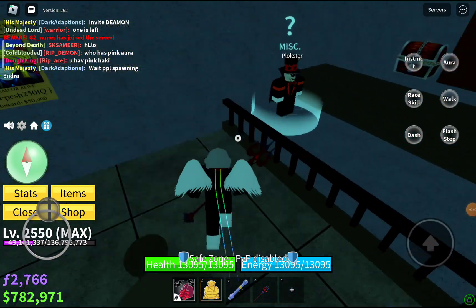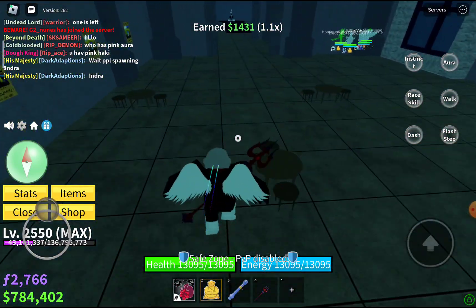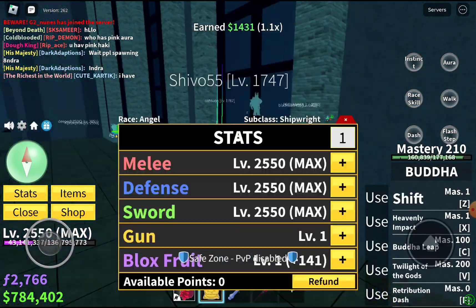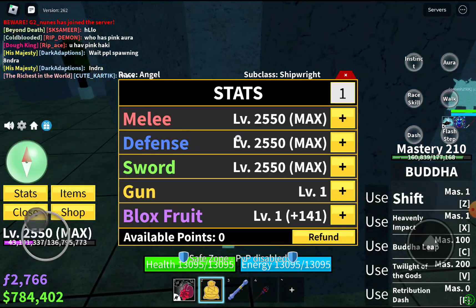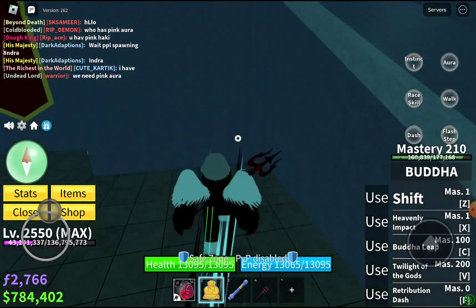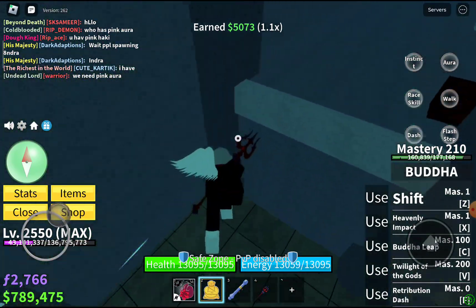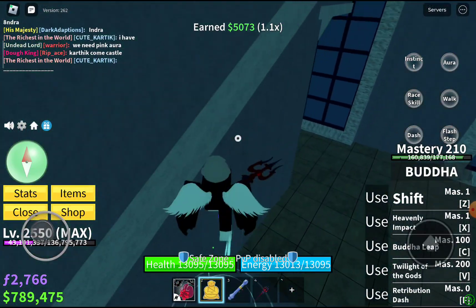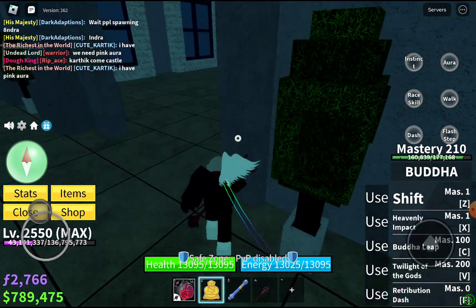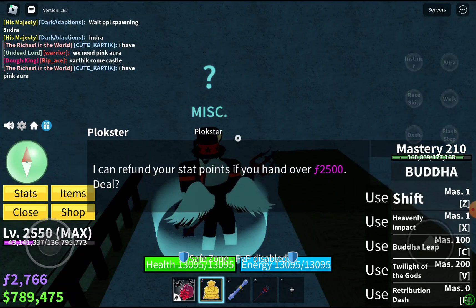What is up guys, welcome to another video. In this video we are going to do a Buddha fruit showcase. But before that, if you take a look at my stats, you will see I have stats on melee, defense, and sword. I don't want to do a showcase of Buddha with those stats, so I'm gonna go talk to Oakster and do a stat refund.